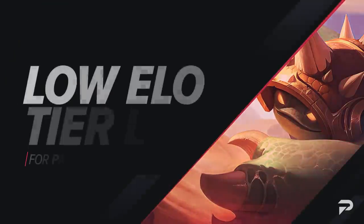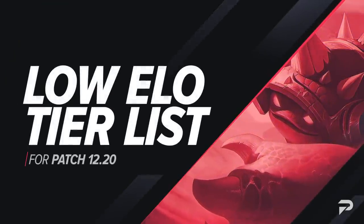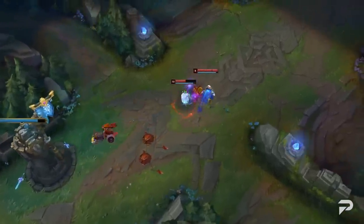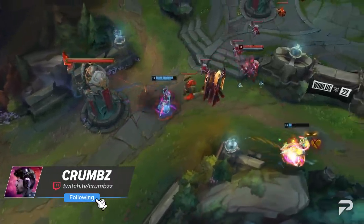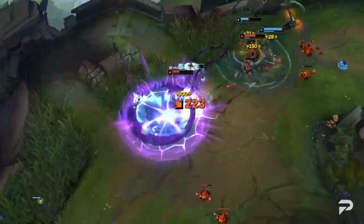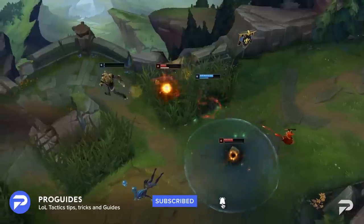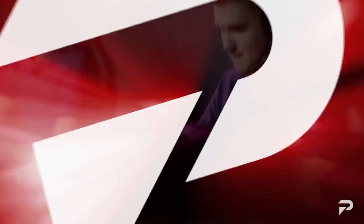Hello Summoners and welcome to another ProGuides video! I'm Crumbs and I'm here with our 12.20 low elo tier list. Our regular tier list, which we post with the patch rundown and mid-patch updates, is aimed at around a high gold to platinum skill level. This one covers everything below that. Any tier list is a bit nuanced, but in general this is a great way to know what champions to pick and which to avoid to instantly give you a better shot at winning your solo queue games.